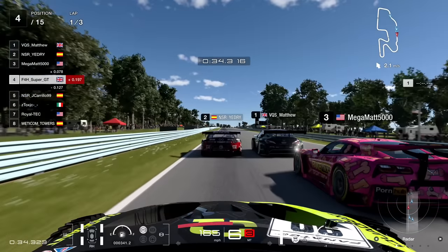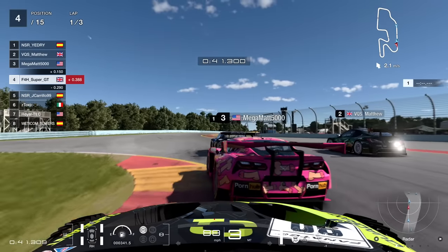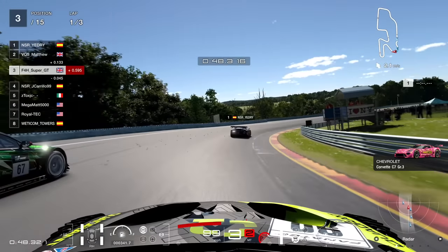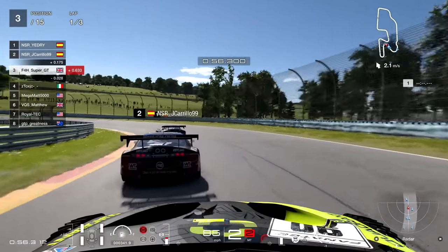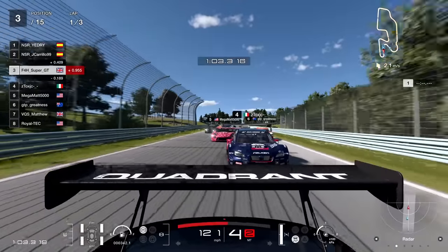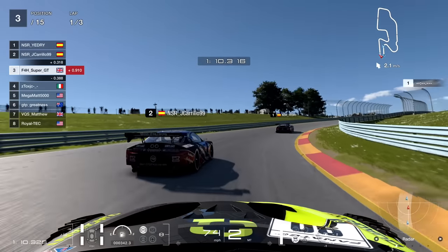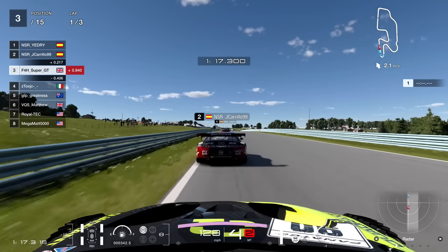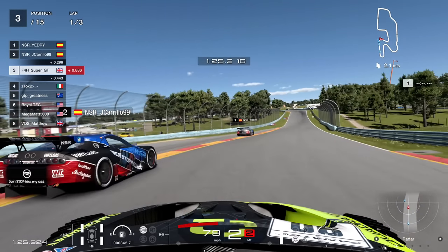He covers the inside, I go to the outside. Into the chicane they're going to go three abreast - this surely is not going to end well for someone. But to be fair, they did a good job. Matthew goes over the grass, comes back on, keeps it under control. Pink car disappears from the scene, thankfully. Now we're three abreast with another Supra. The two Spaniards from the NSR team lead. This is what I was hoping for with Watkins Glen - from my experience on Forza, it always produces a fairly close race. I'm looking forward to it potentially being in next week's daily races and round six of the Nations Cup.